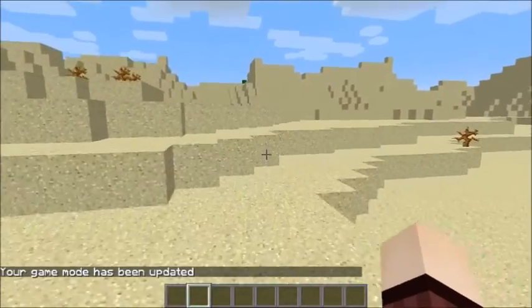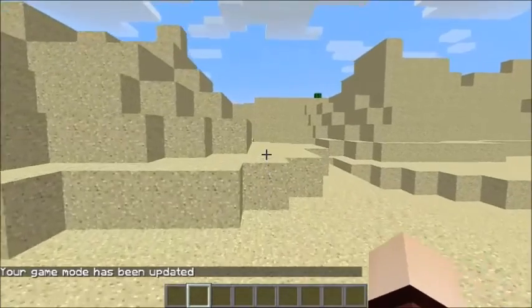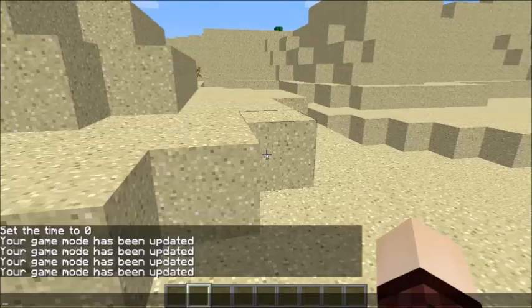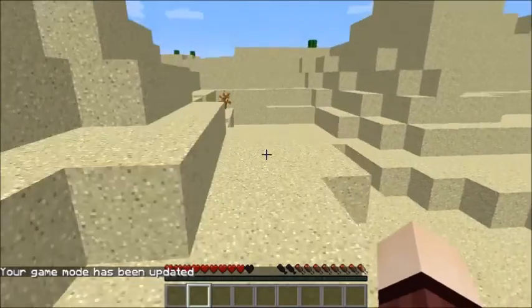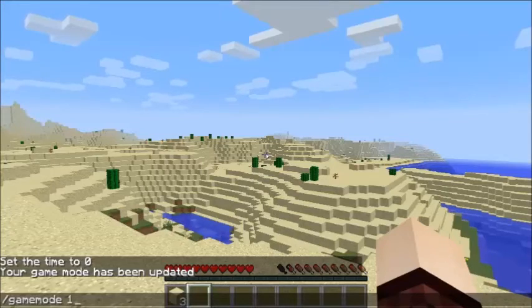To access game mode 0, you go into the command screen — remember you need your cheats switched on — and you access it the same way you access chat. Tell Minecraft you want to do a command, and the command we're using today is 'gamemode' (all one word), then tell it you want game mode zero, and boom, you're back in survival mode. To switch to creative, you enter game mode one.